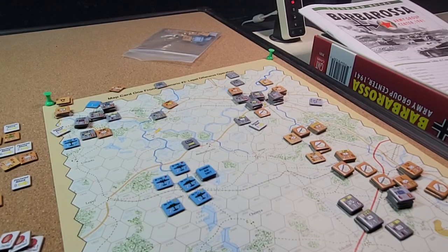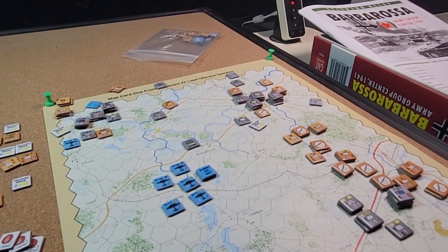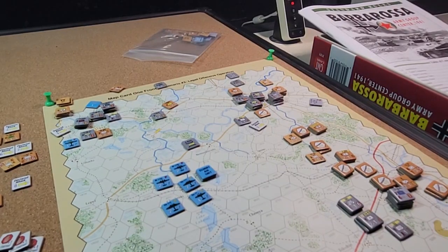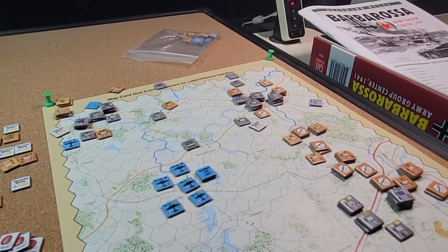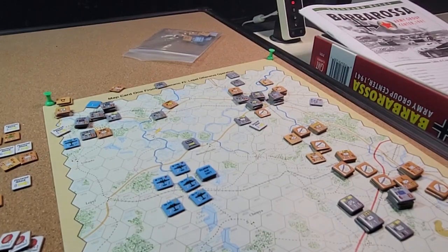Thanks for tuning in. EFS is a great little system — it's not as complicated as people think, especially these smaller scenarios, because you can knock them out in an hour, hour and a half. There's no supply to worry about, no railing things around. All right, talk to you soon — all the best, roll dice!